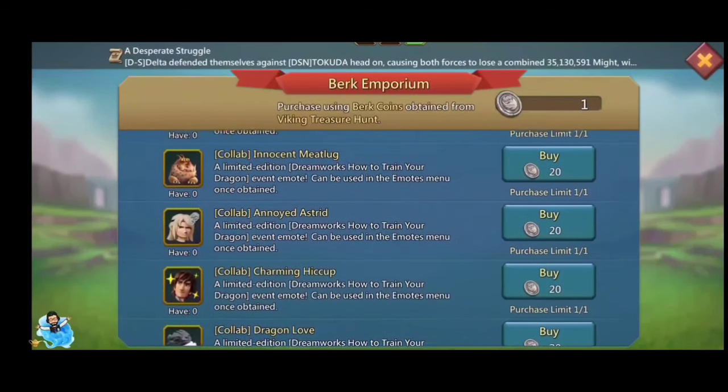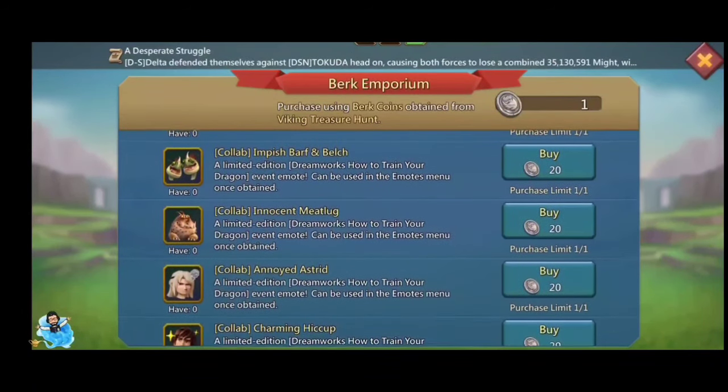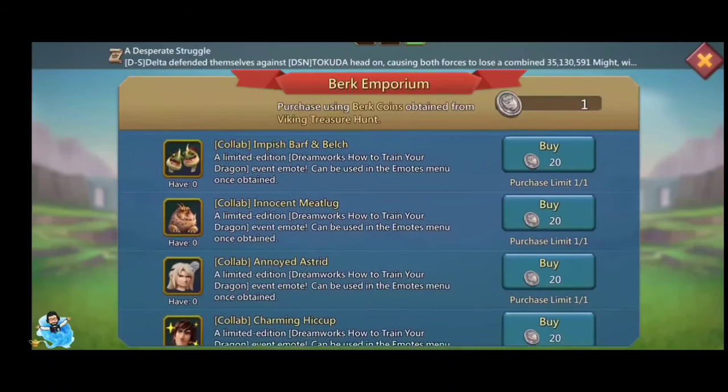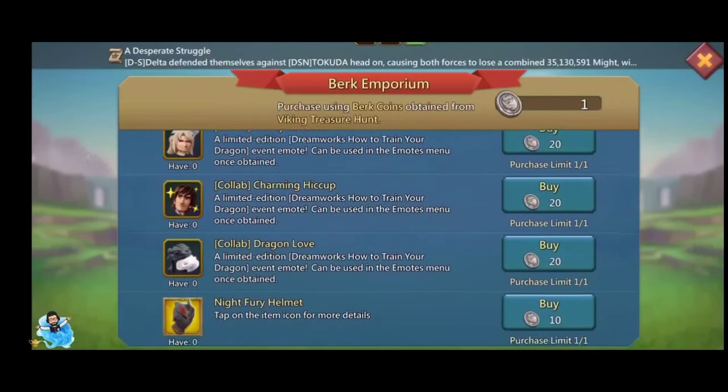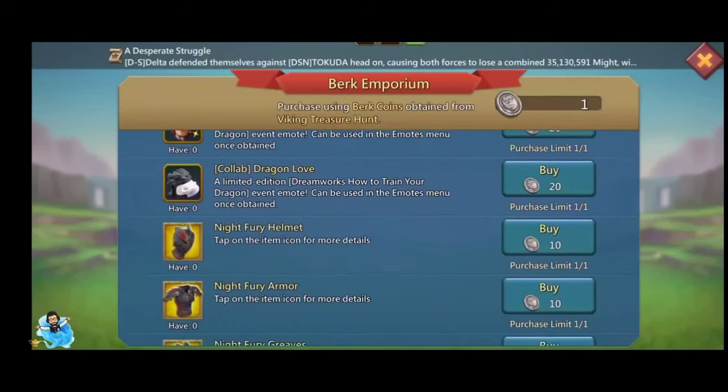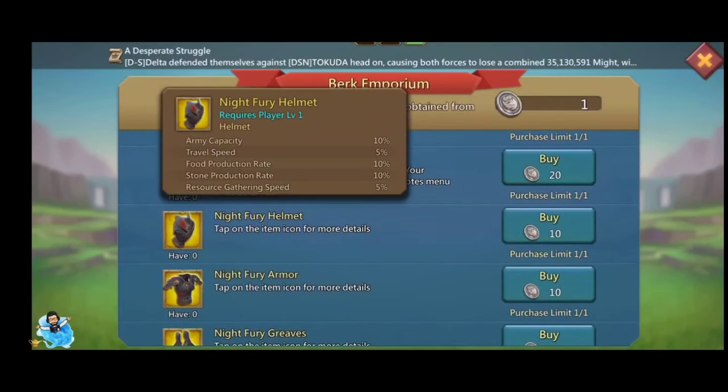The Night Fury armor is going to help players who don't currently have hunting gear. It gives monster hunting travel speed 3%, monster hunting damage boost 4%, max energy 500, food production 10%, and gold production 5%. It's not giving too much but it's decent.